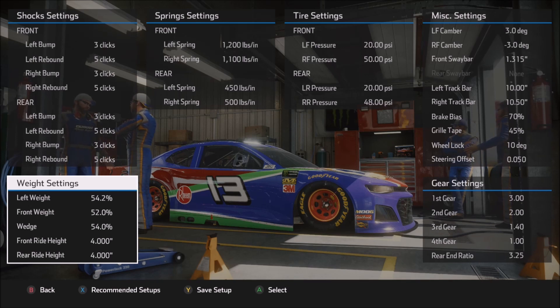Moving on to the weight settings: front weight is at 52, wedge is at 54 — the same as the qualifying setup in this case. A lot of times when transitioning from a race setup to a qualifying setup, I'll want to reduce the nose weight because it helps the car rotate a little better on corner entry. Same thing for wedge — I generally run a little less wedge in a qualifying style setup. But here, the way Vegas runs for me, I needed that extra stability both in the front weight and the wedge.